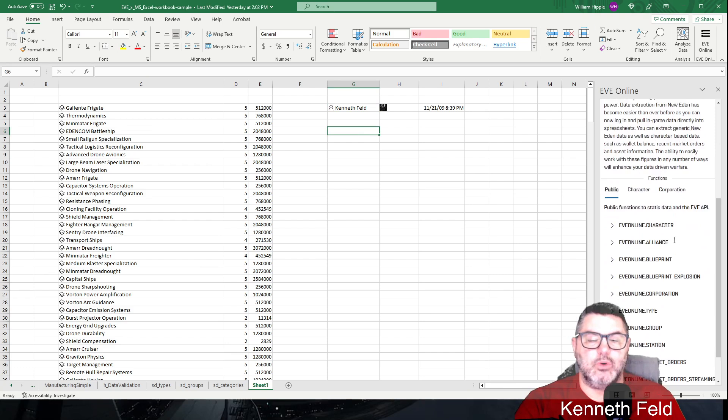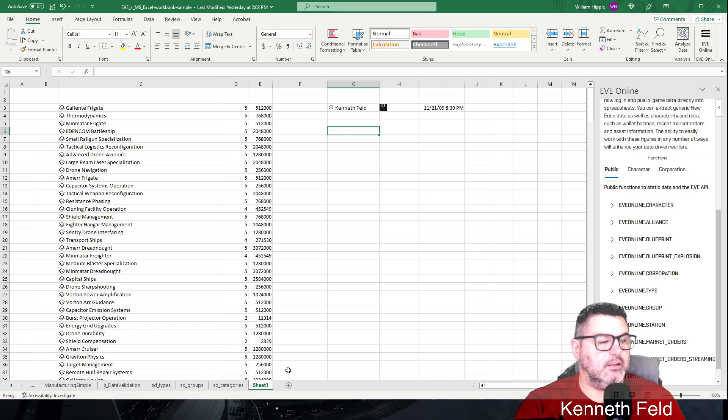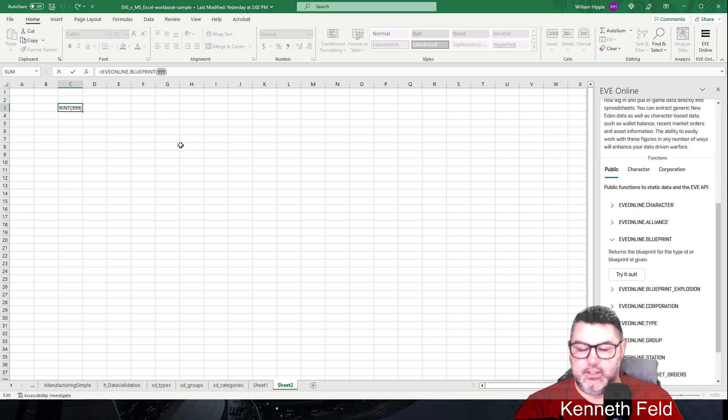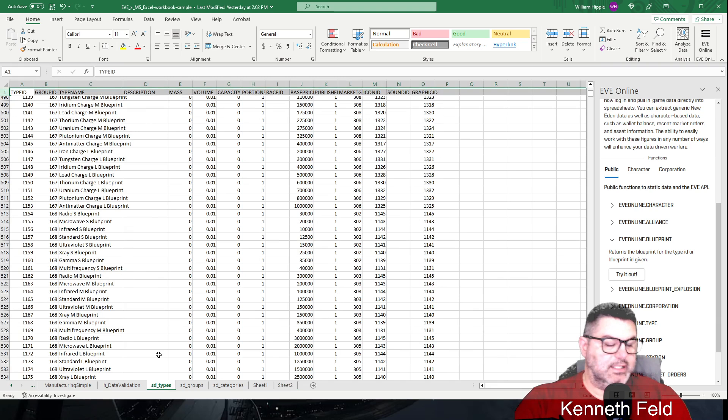Now that we've seen the character functions, we'll do some of the public or character functions. On a blank sheet, one thing it has is — if you go to Blueprint, it says Try It Out and pre-fills in the Dominix blueprint. But you can input a specific type ID instead, like for the Revelation. Let's go back to SD Types and hit Find, and search for Revelation to get its ID.